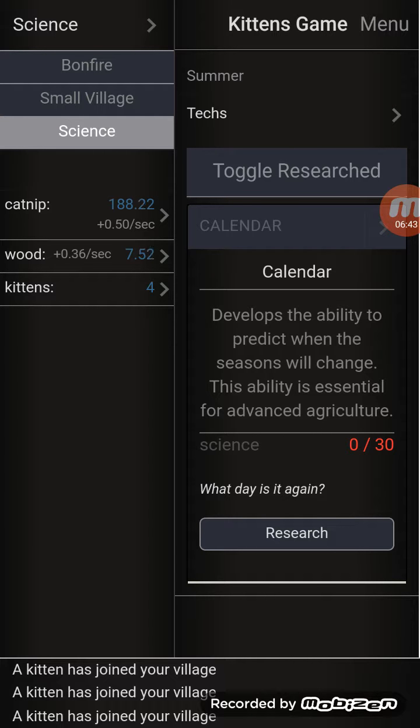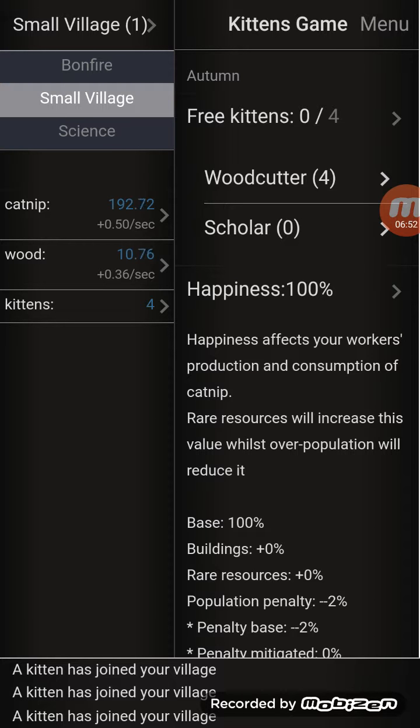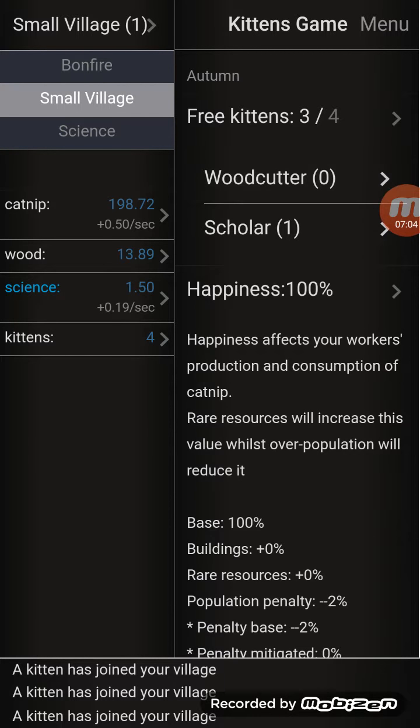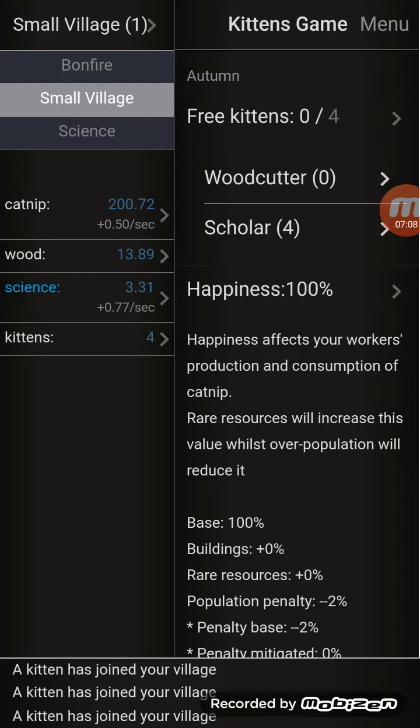The calendar is the most important thing. However, science doesn't really occur until you get scientists. Do I have any scientists? Oh, scholar - whatever, okay. We're gonna have at least one scholar. Getting the calendar is really important because then you know when the seasons are actually about to change. Right now up here in the corner above my free kittens it says I'm in autumn.